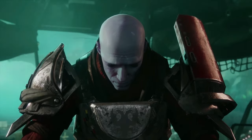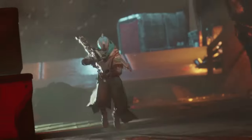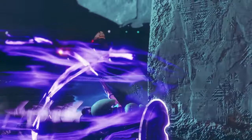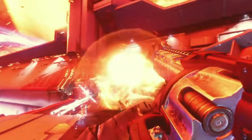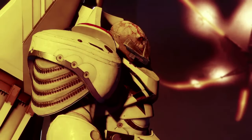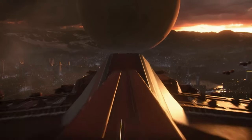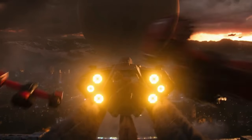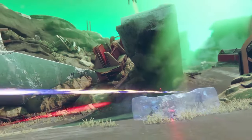The new weapons are absolute fire. The Call, a sidearm that shoots mini rockets, and Hazardous Propulsion, an exotic that launches missiles from your back, are just a couple of the highlights. The new enemy faction, the Dread, adds a fresh layer of challenge with their unique abilities and tactics. For those new to Destiny 2, the game can feel overwhelming at first — there's a ton to do, from story missions and adventures to public events and PvP in the Crucible. The Red War story does a decent job of easing you in, but be prepared for some level-gated missions that force you to explore other activities for XP. It's a bit of a grind, but the variety of content keeps things interesting.